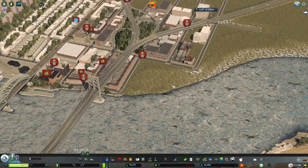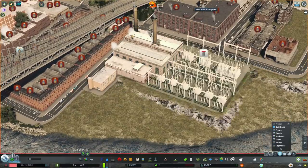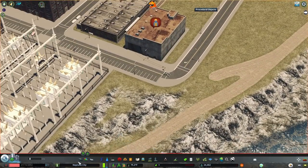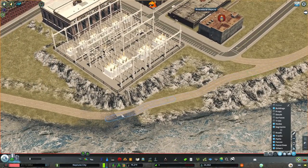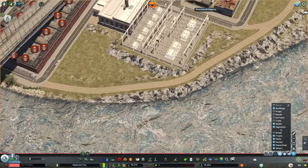Hello everybody, my name is Jeremy. Welcome back for another week here in Neptune City. This week we have a very exciting, very fun project — really can't wait to get into it. But unfortunately we do have about 10 minutes of miscellaneous dilly-dallying to take care of here at the top of the episode.